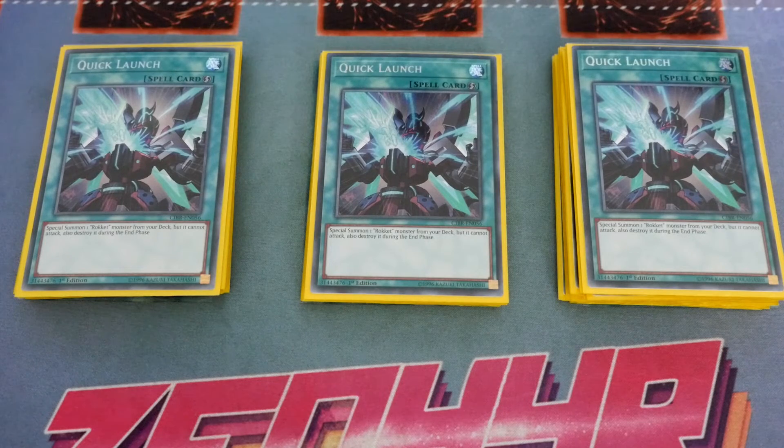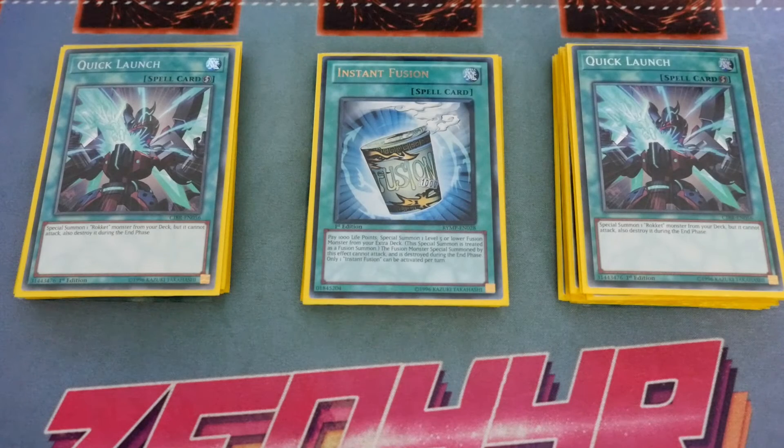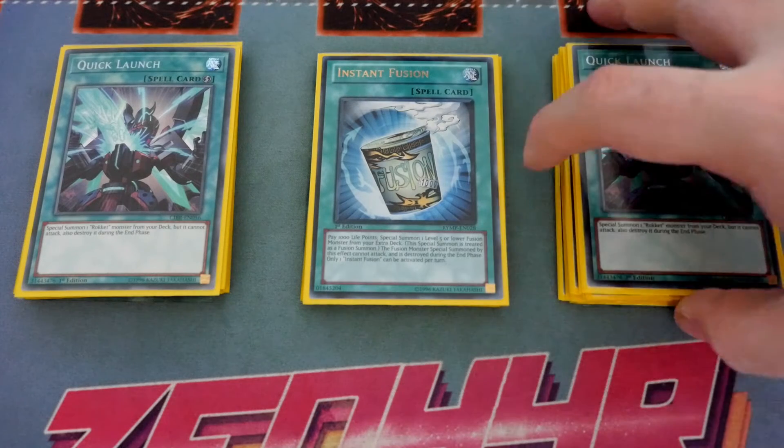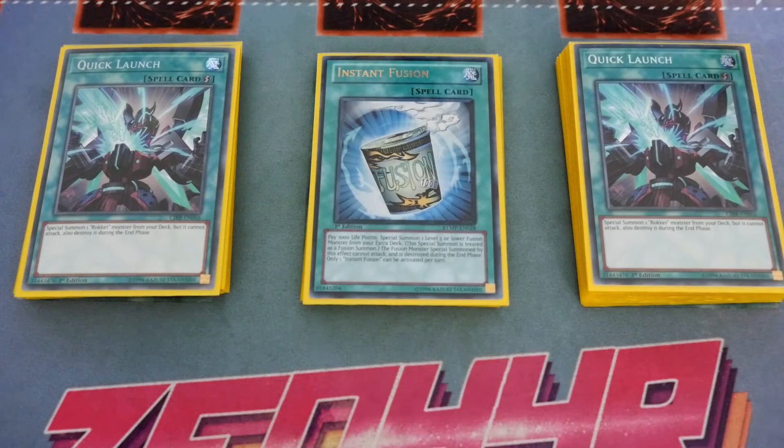We then play a good stack of one-offs. I do play the one Instant Fusion — the only issue is the space in the extra deck, so if you don't want to play it take it away. But like Quick Launch, it's just a free extender for a level 4 monster as long as you have 1000 life points to pay.